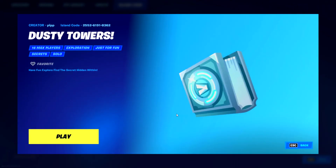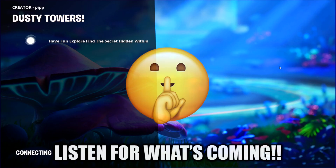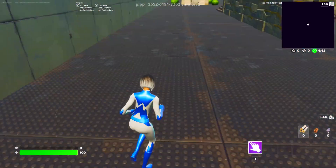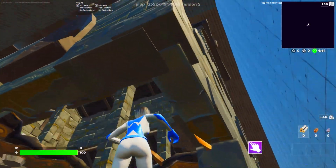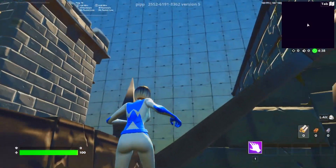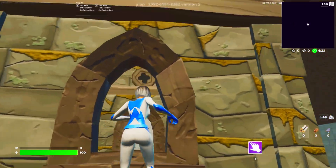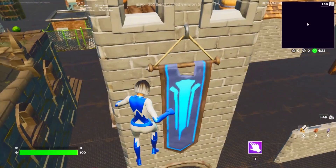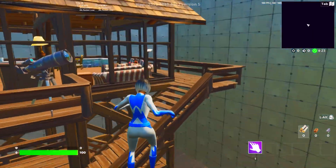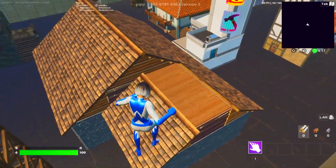Once you type that in, it will load up. You can see there's a V-Buck booklet right on screen. Go into this map and click to load up. Once you load in, it will say 'Welcome to Dusty Towers — if you find Retail Road, there's a secret.' We need to find a building that reflects Retail Road. I can see a representation of the Ice Cream shop, which may return in Season 4 as seen in future Fortnite comic books.